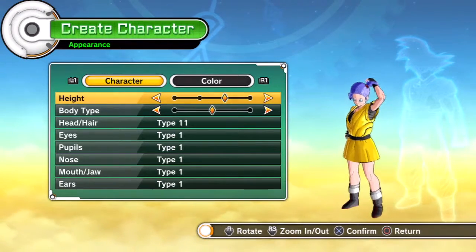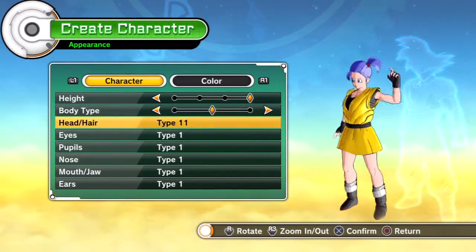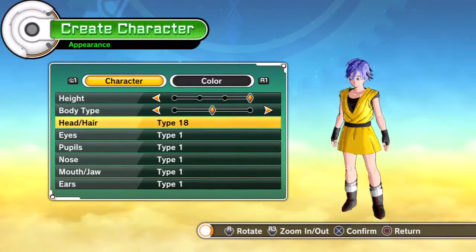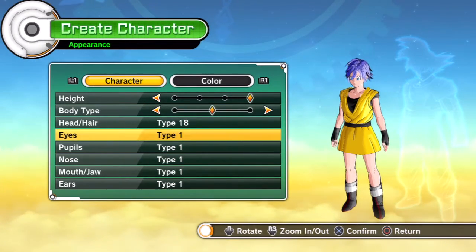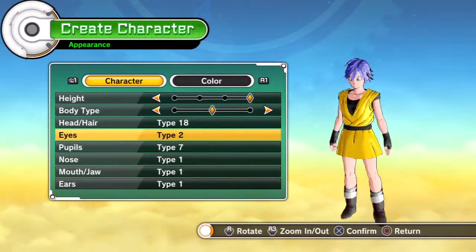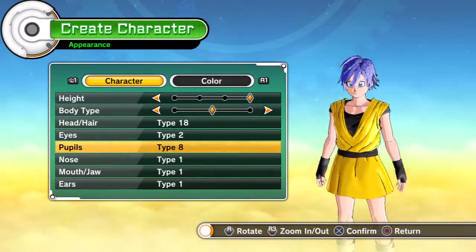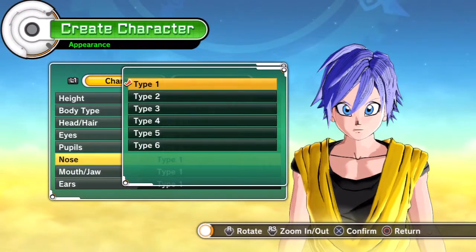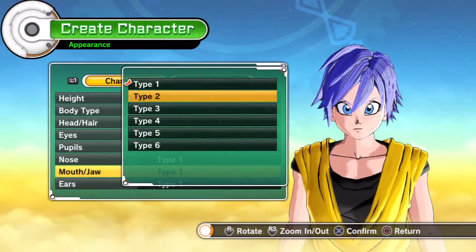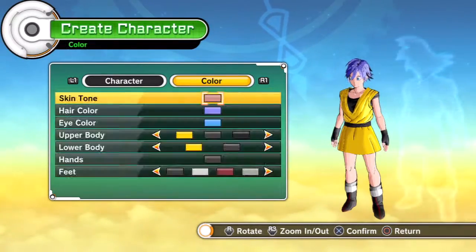The first person I'll be doing is Yukari, and she's a human, as we all know. They made the human females kind of short in this game, so you might as well just jack up the height to as tall as you can. She's not too skinny, so she's like medium. I figured her eyes would be sort of like that, because the two different types kind of clash, so I just figured this would be the best one. And we got a decent mouth, decent ears you can leave.